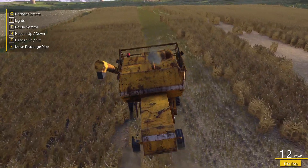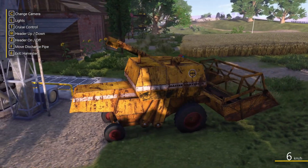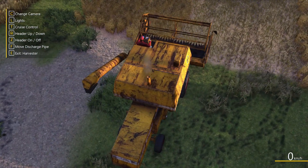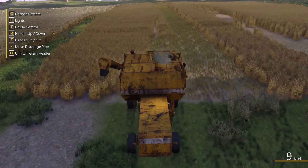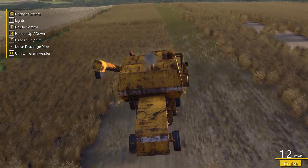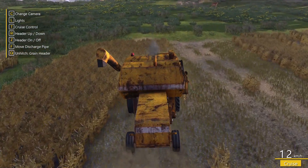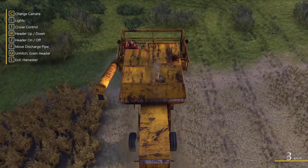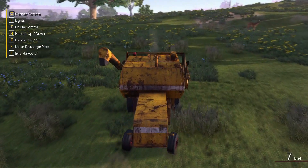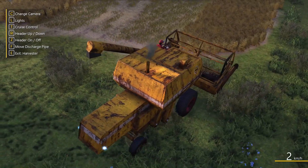Cruise control — there we go. Head down, that's better. Put T on for cruise control and off we go. It's not going to be a completely straight harvest but that's okay — we're actually harvesting, it's amazing! I imagine the next step would be selling the grain, unless you need to process it in some way. I hit it up while turning around, but as I've demonstrated, I know zero about farming.